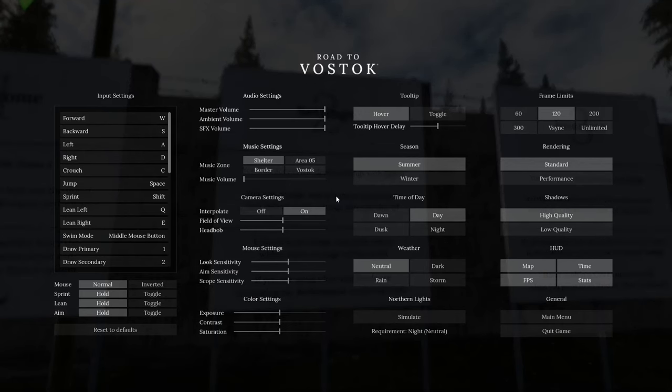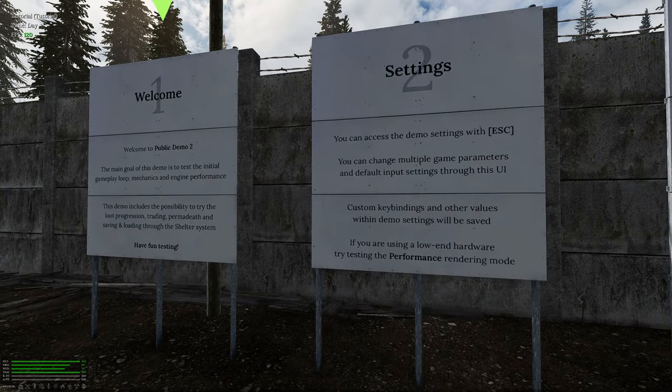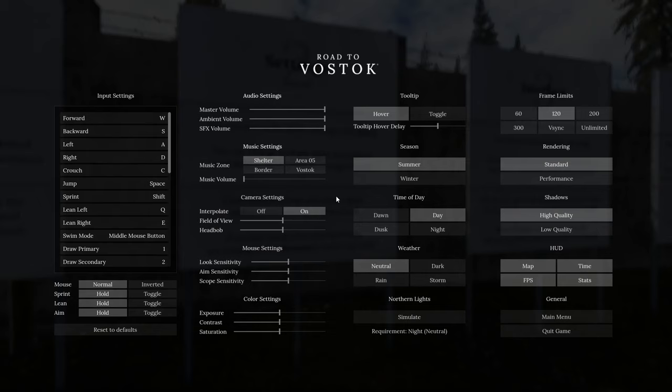I have a fairly decent machine — an RTX 2060, 16 gigs of RAM, and a 12th generation i5 — and it is running really well. I've got the frames limited to 120 and I'm sitting on 120. You can see in the top left corner. We've got high quality shadows, standard rendering, not performance. The HUD is displaying map, time, all that stuff.